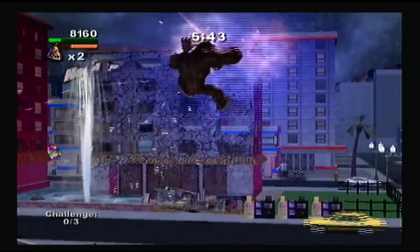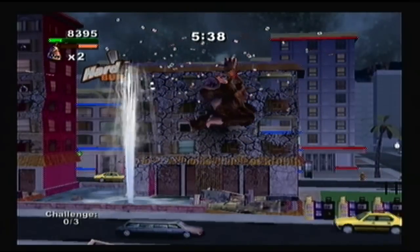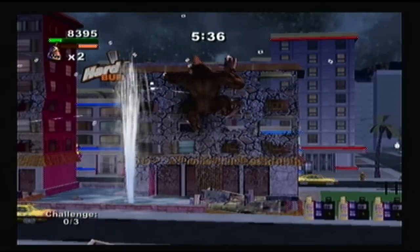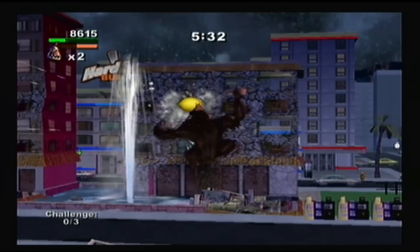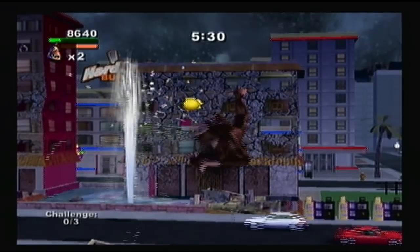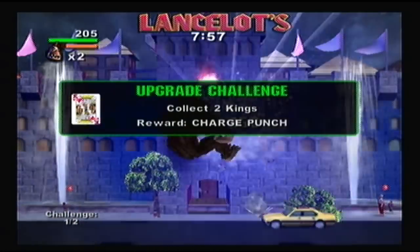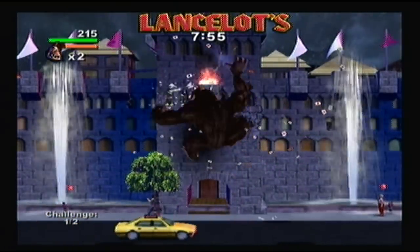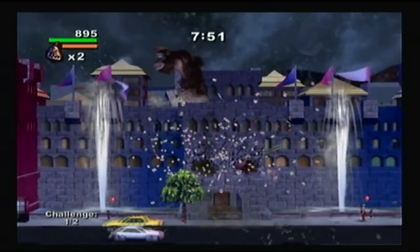It gives the game a lot more depth and strategy. In Campaign Mode, you can play by yourself or have a friend help you destroy the buildings. Different items can be found inside the buildings that can have a positive or negative effect on your monster. The quicker you destroy a building, the more points you receive. In Campaign Mode, you can complete certain challenges other than destroying everything, which will give you special attacks. These attacks will be saved to that specific monster, so you can use them in other game modes.